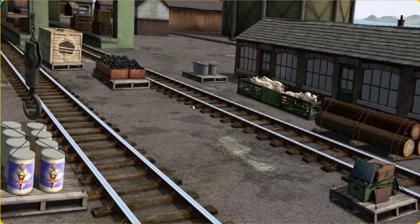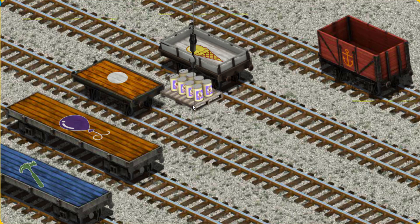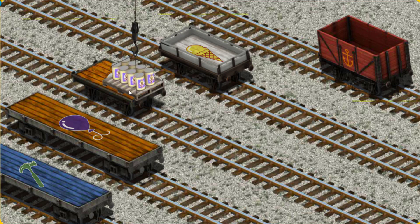You found it! Let's lift and load. Now the cargo must be loaded. Show Cranky where the orange flatbed with a white circle is. That's it!